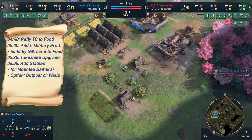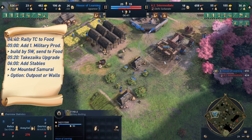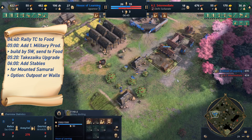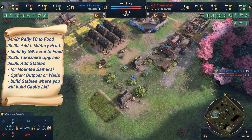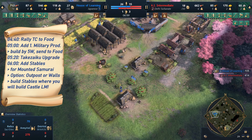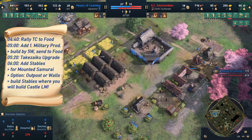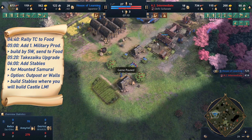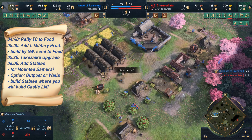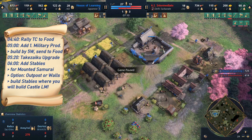You always want to build the stables where you also want to build the landmark. In this case, I decided to build the landmark right here in this area with all of these villagers. If you want to be more defensive and delay your age-up by about 10 seconds, you might want to build it all in the back — and then the stable should also be in the back.